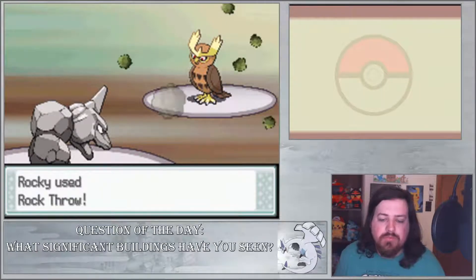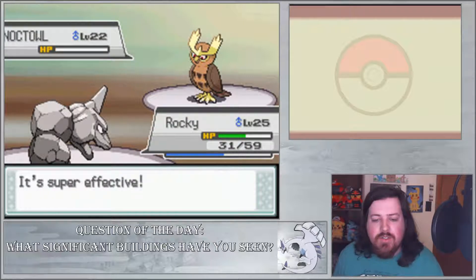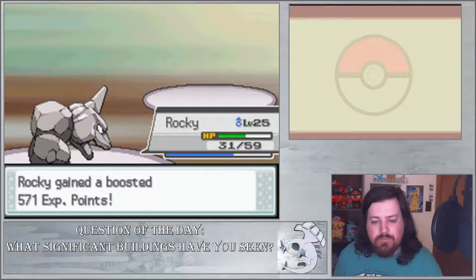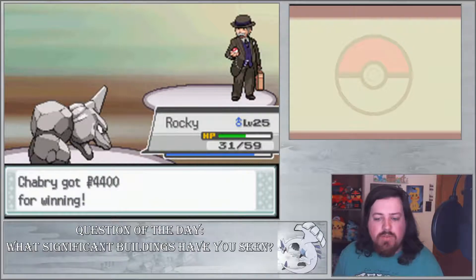Go ahead and rock throw — I need to put rock throw up there instead of screech. You just sometimes go through Onix's moveset and switch the order around. All right, you gentlemen — Alfred.